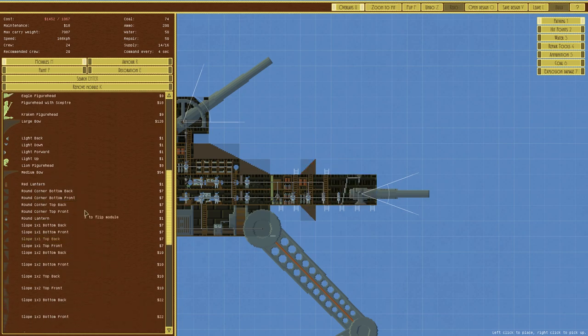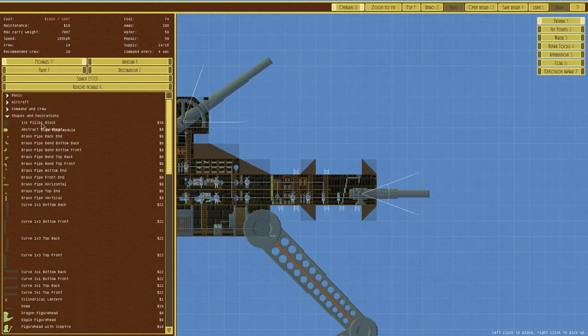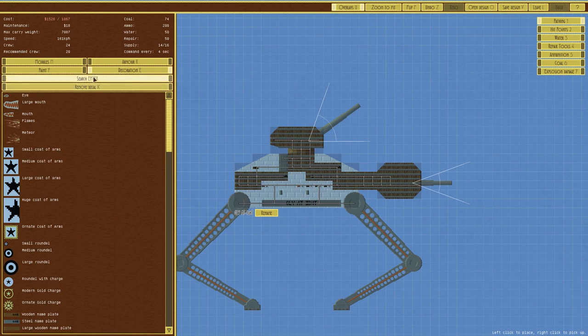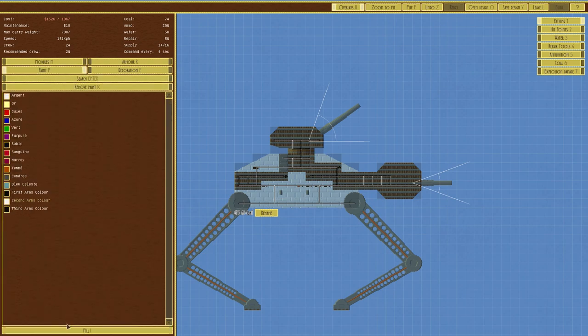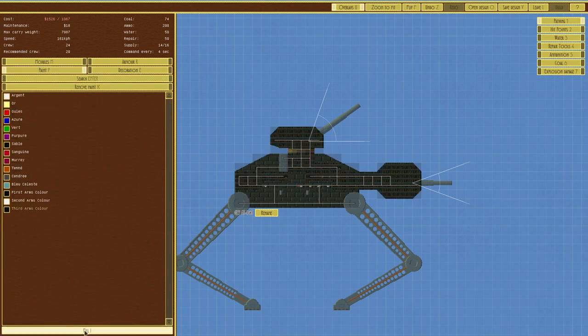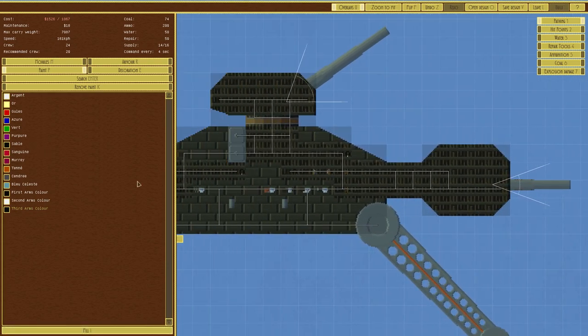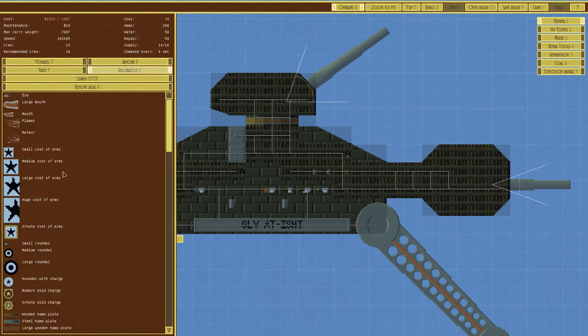Slope forward, slope there, slope there, and then we'll just filler block it up. There are your filler blocks — decoration, actually not paint, fill. And now it looks badass! Yeah, we're going to go with that one.